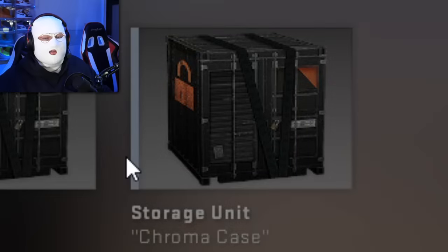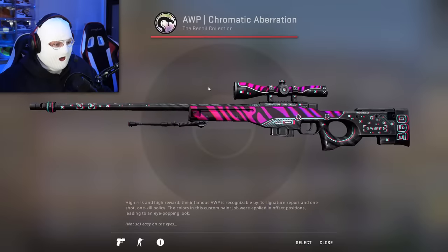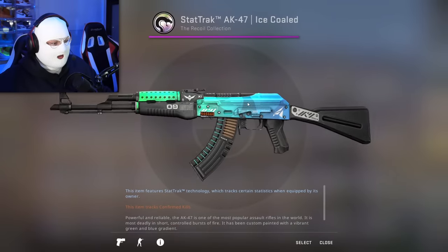Next one's called Chroma Case — 819 items. We've got some nice stuff in here: a Chromatic Aberration Minimal Wear, and an AK Ice Cold StatTrak plus two non-StatTracks. Pretty nice skin, not gonna lie.